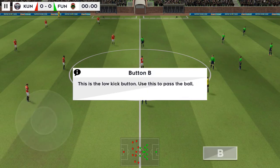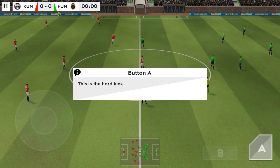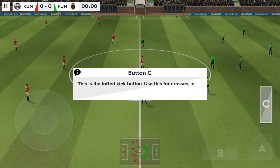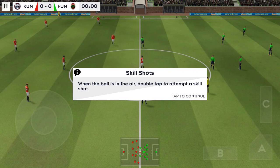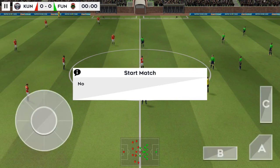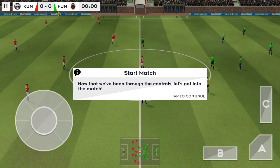This is the low kick button. This is the hard kick button. This is the lofted kick button. When in possession, swipe on the right to perform. When the ball is in the air, double tap to attempt a skill shot. Now we've been through the controls, let's get into the match.